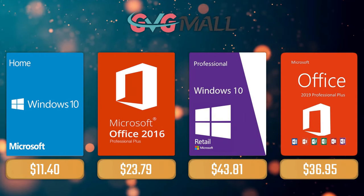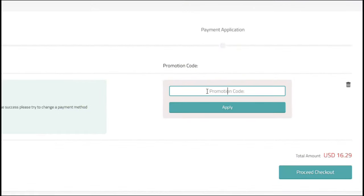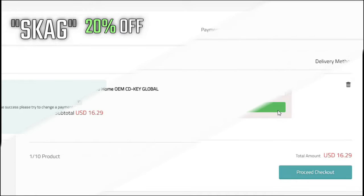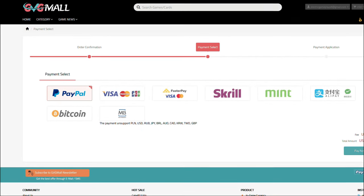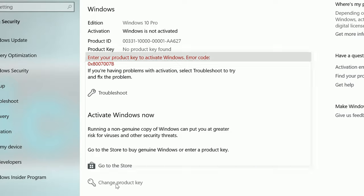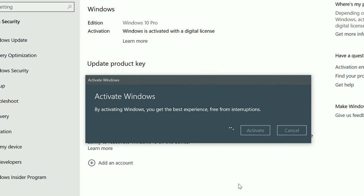For today's sponsor we have GVGMall, where you can acquire your Windows 10 Home serial key for only $16, and using my SKG discount code will get you 20% off, making it only $11. After the payment you'll receive the key in your account, and after getting it you simply need to introduce it in your Windows settings and you have an activated system.